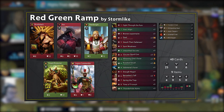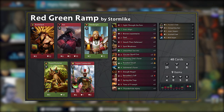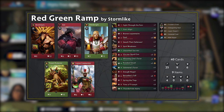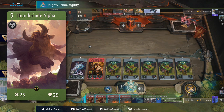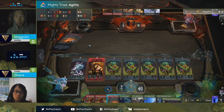Here we have another version of Red-Green Ramp from Stormlike. He put three Thunderhide Alphas in his deck — or as they are now dubbed, Thunder Chads — in the place of Emissary of the Quorum. An interesting choice. Sure, if the alpha gets blocked by a small creep, all that damage goes to waste, but with the abundance of red-green and red-black midrange in the meta, people couldn't go wide as much, enabling more situations where the alpha was able to hit the tower more often.